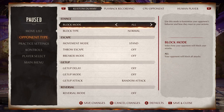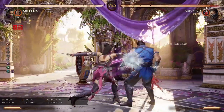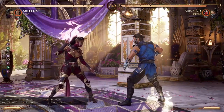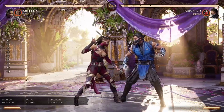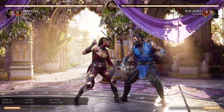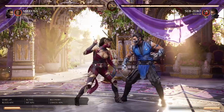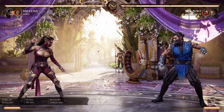Finally, for the block mode, definitely turn this to auto. Auto block means that after you do an attack, your opponent will automatically block the next one. What this helps with is figuring out what actually combos and what doesn't. If moves don't actually combo and reset your opponent, you might not notice just watching the health bar — but with auto block on, Sub-Zero will just block it and you'll know.